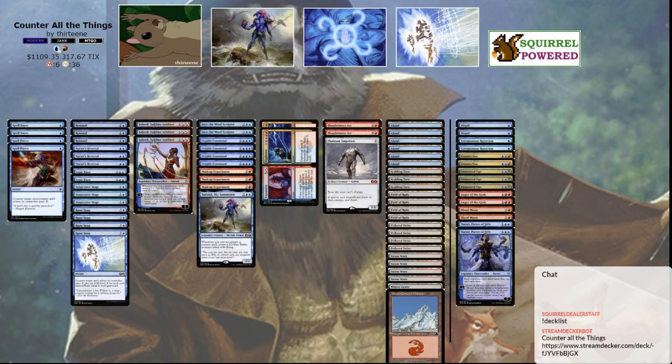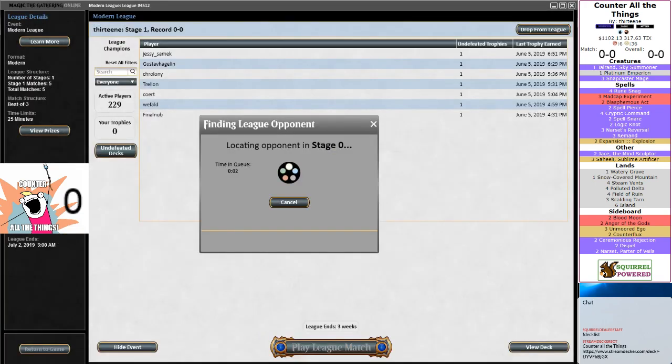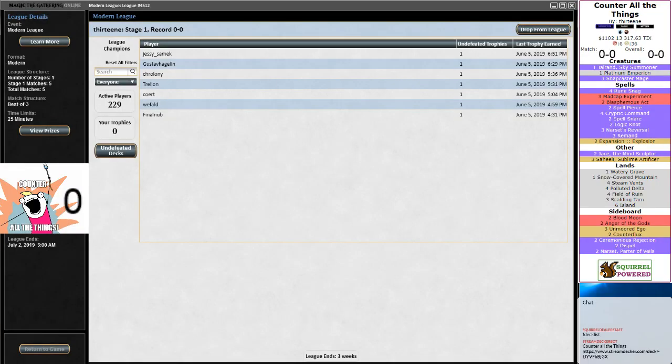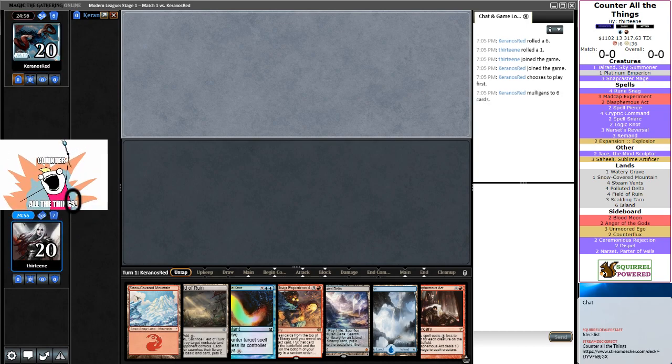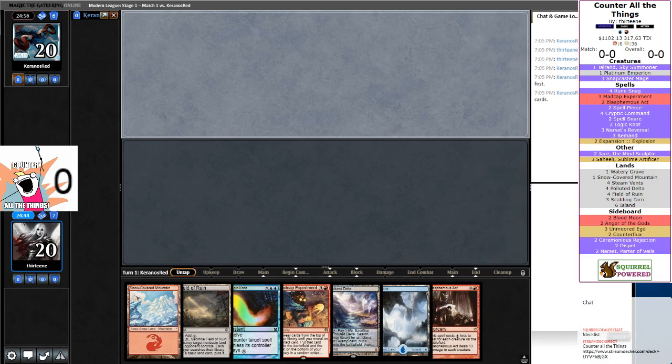We're also running three copies of Madcap Experiment and Platinum Empyrean — never go full Timmy, never go full Timmy. We've got a little Johnny slash Spike combo in here: Saheeli can turn one of the Servos into another Platinum Empyrean for the turn. MTGO had a giant update — this is not what MTGO normally looks like. I've already crashed twice trying to get it to load, but once it loaded my entire collection we were good to go. Running two Spell Snares, two Spell Pierces, plus the full suite of Remands.